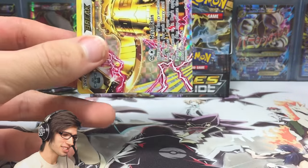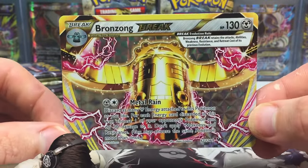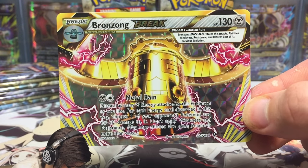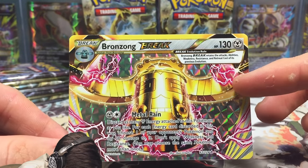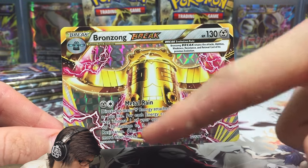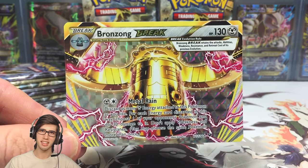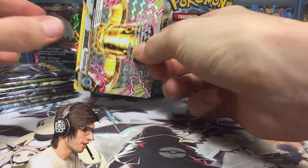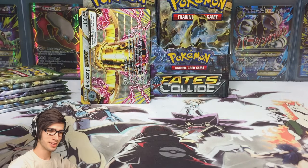Check this out - this is my first Bronzong Break from the booster case. Doesn't it just look amazing? You've got Bronzong chilling in the center, the disco lights in the background, and these pink lightning bolts surrounding Bronzong's arms and everything. It looks pretty solid. Let me know what you guys think in the comment section below. First pack magic, I tell you - it just happens.